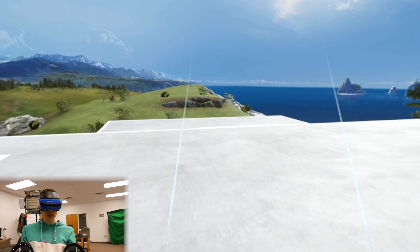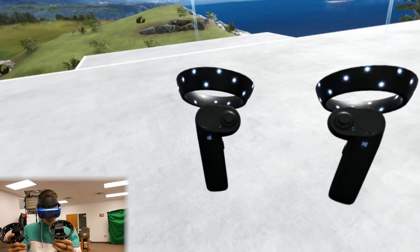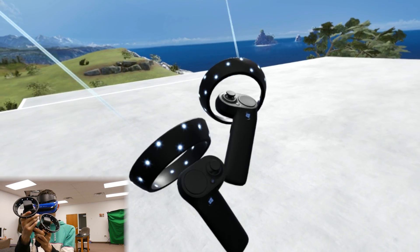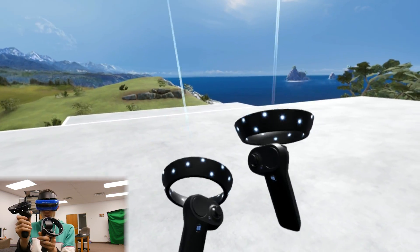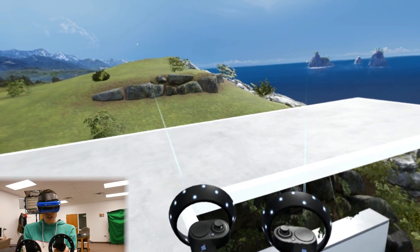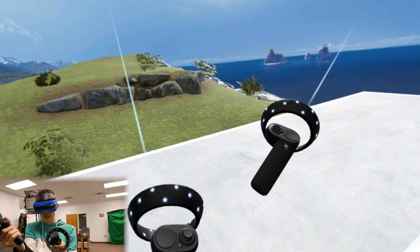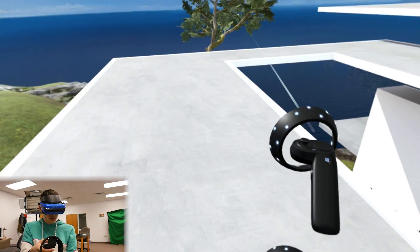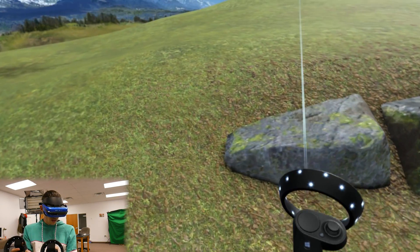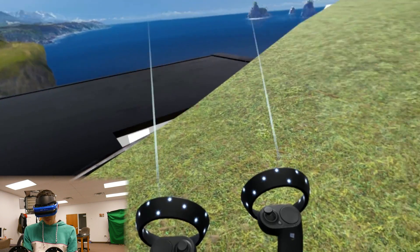All right guys, so here we are inside of the cliff house. I'm going to quickly teach you guys how to do this exploit — it's really quite simple. On your controllers you have a little thumbstick. I'm going to click it in — you can even see it move a little bit on the MR headset reference in the video. All you're going to do is click that thumbstick in and hold forward or backwards. Some people do it backwards so you can see stuff better. Let's just show you right here — click the thumbstick down, now press forward.